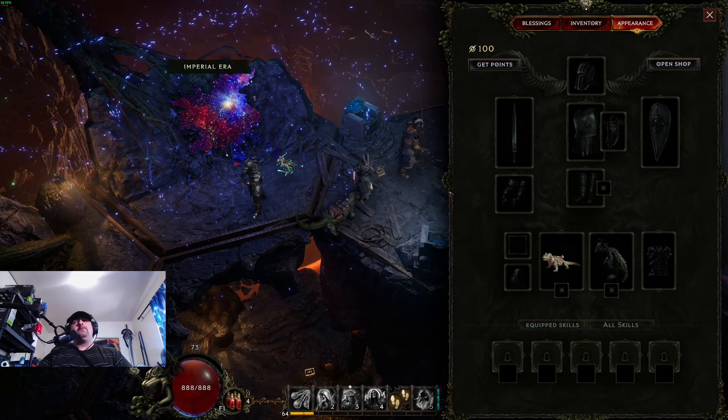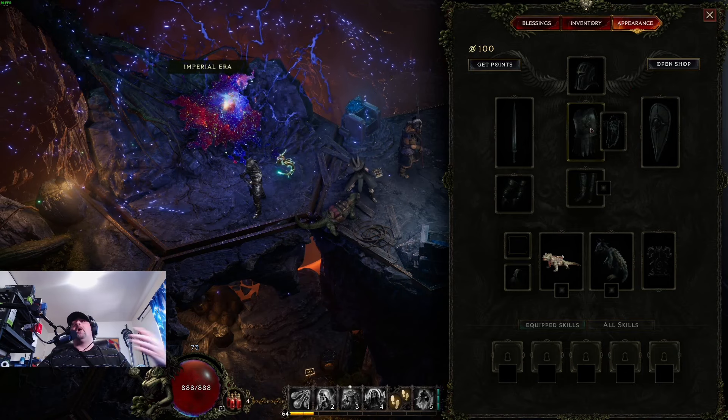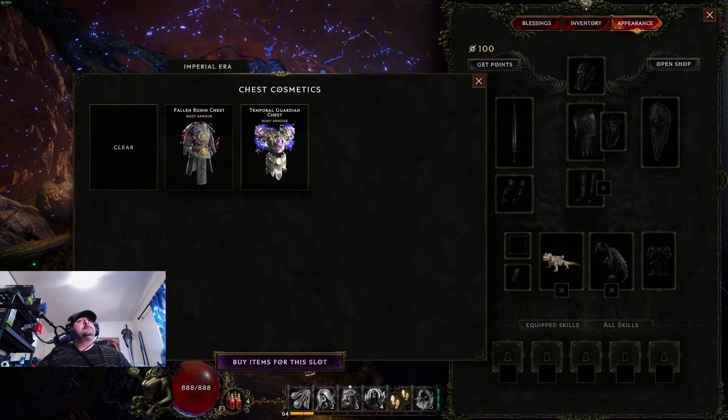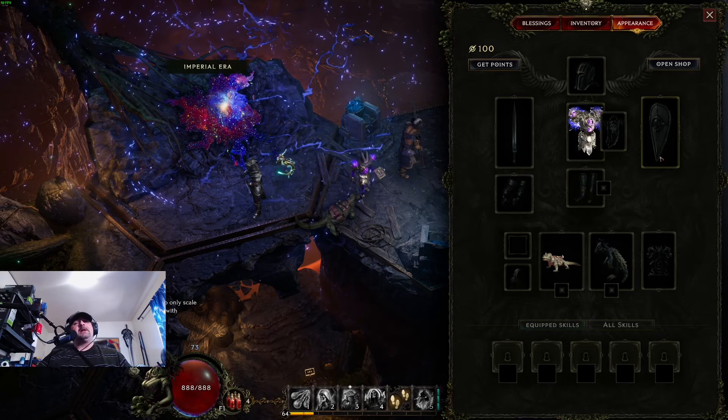Once you have the cosmetics window open, applying them is really easy. All you have to do is click on the category you want for a cosmetic, select it, and that's it — it automatically puts it on for you.